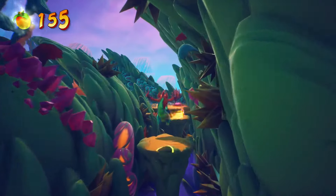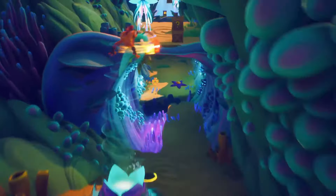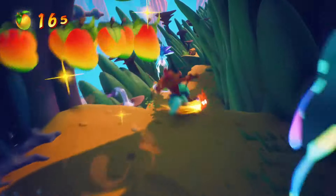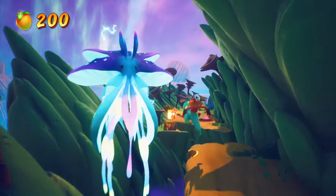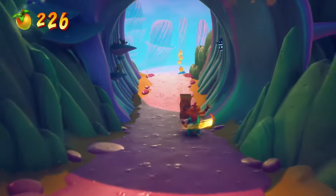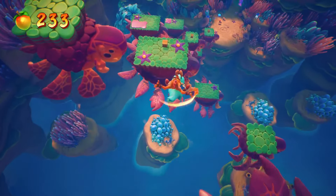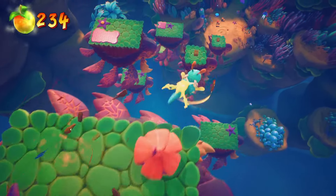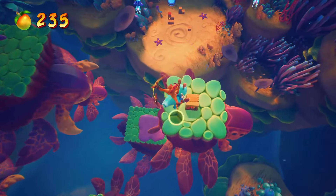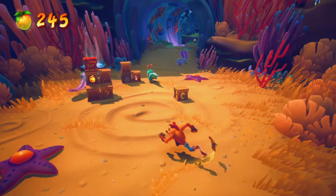Another mask — unfortunately you can't do the three invincibility masks when you're on the alien. Stay to the left and then go right immediately. This is one of those parts where you have to fall on the boxes in just the right way — you can miss them if you don't hold right all the way.